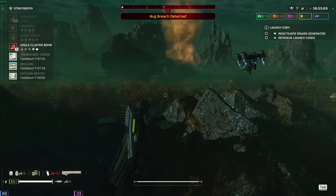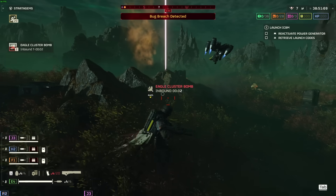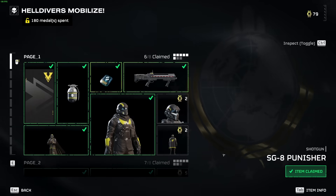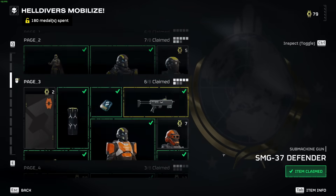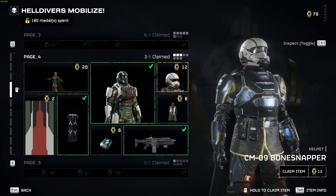Now you know how to call down stratagems like a pro, but you're still stuck with your crappy ensign machine gun and armor. Enter the acquisition center, accessed by pressing R in your destroyer or the corresponding button on PS5. You'll immediately see the Warbonds section — think of this as a form of battle pass system where the main tree has all of the weapons, armor, and cosmetic upgrades you have access to using another in-game currency: medals.